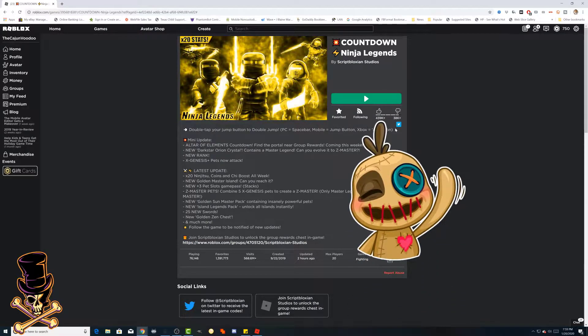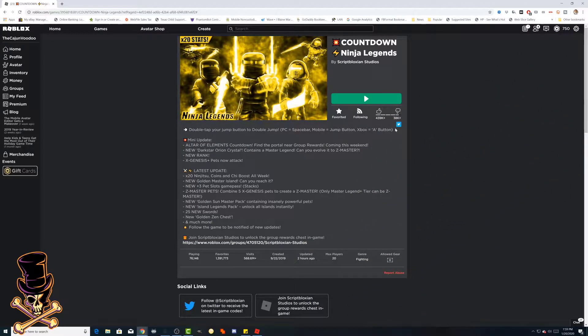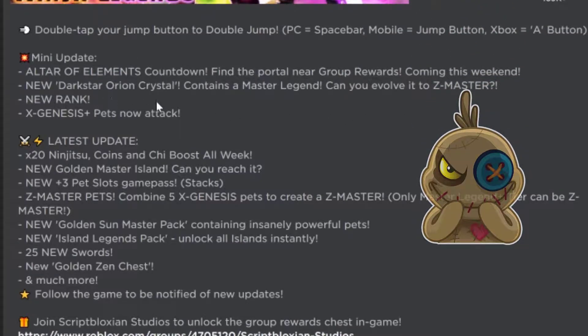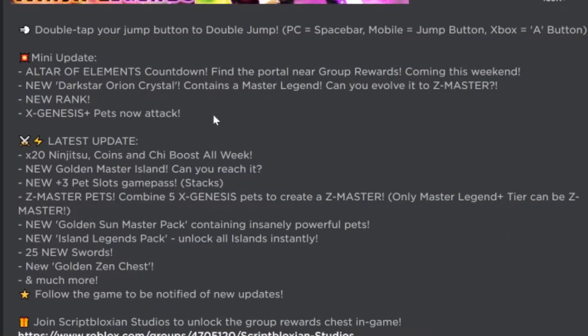Hey YouTube and Voodoo Crew, it's your boy Cajun Voodoo and I'm back with another Ninja Legends update. Looks like we had a mini update come out a little while ago. They added the Altar of Elements countdown on the portal near group rewards coming this weekend. They added a new Dark Star Orion crystal that contains a Master Legend pet. Can you evolve it to Z Master? There's also a new rank - it's Genesis Plus, and pets now attack.